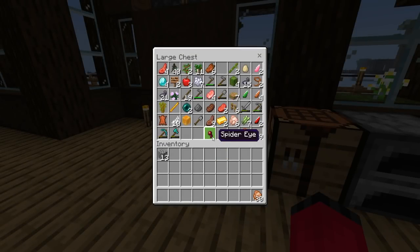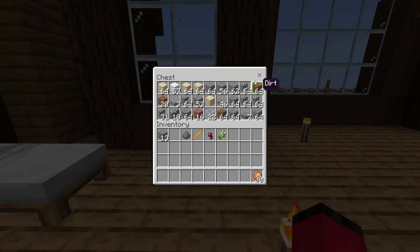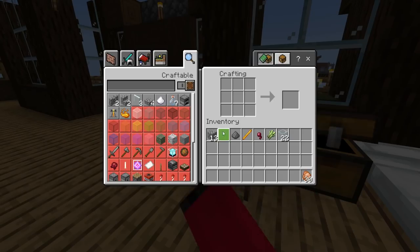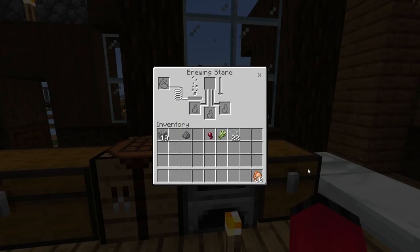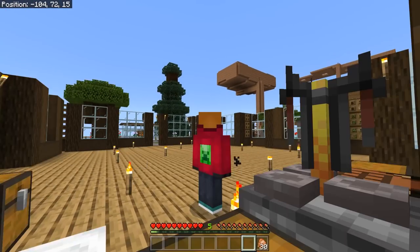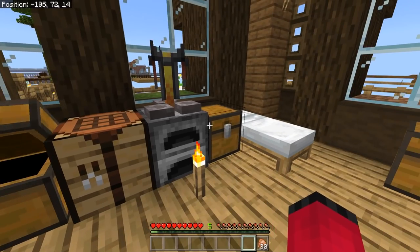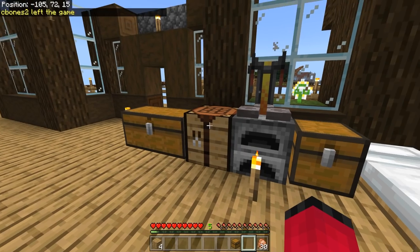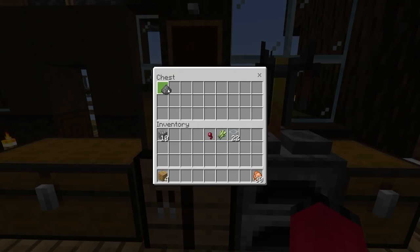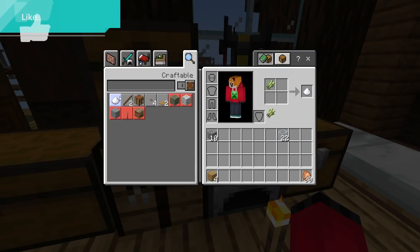To make a potion of weakness we're going to need a fermented spider eye, which is a spider eye with one brown mushroom and a piece of sugar. We can easily get sugar because we've got sugar cane, but we do need a brown mushroom which we don't have. I have got a blaze rod which I actually got from somewhere else. We also need gunpowder to make it a splash potion, and we're going to need some glass to make bottles. We've got a reasonable amount of this already - we can make a brewing stand but we're going to need blaze powder to power it and a brown mushroom, so let's make a little chest to put all the things we need for this.